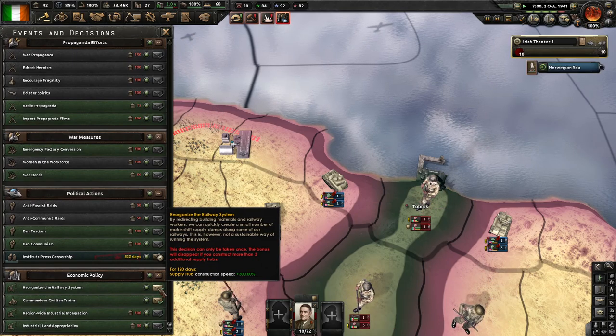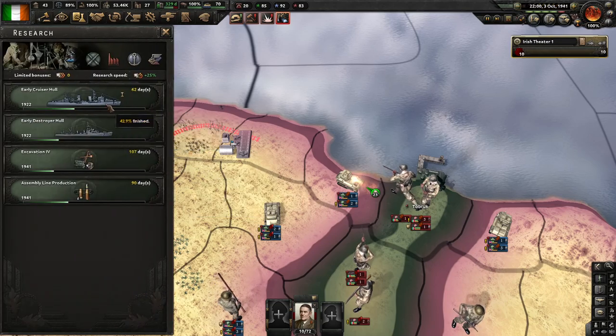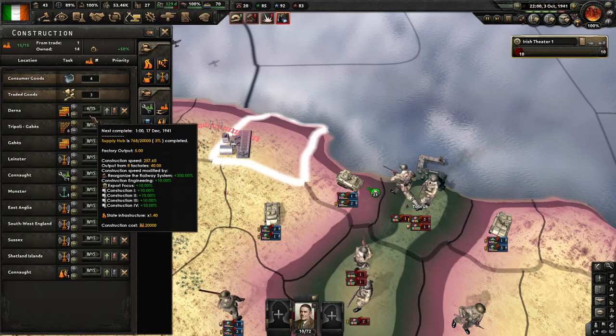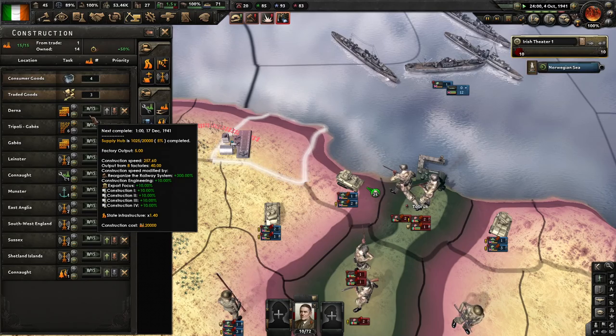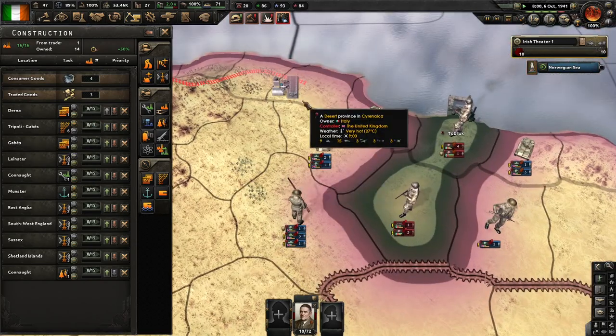I might as well get this because it doesn't cost me anything and I'm probably not going to have a reason to use it again. So yeah, that'll get supply hubs up a bit more quickly, which means we can get far more supply out this way.